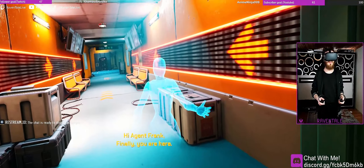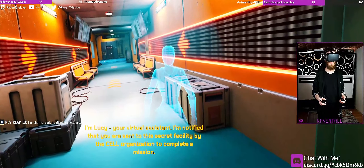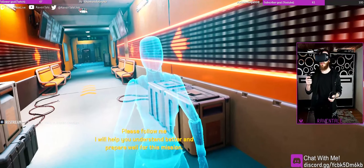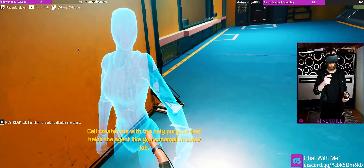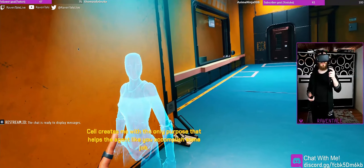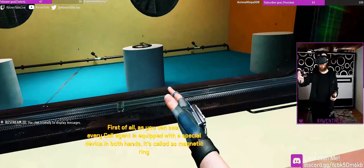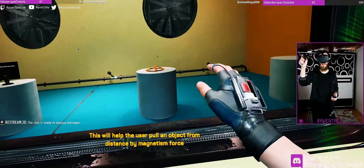Hi, I'm Lucy, your virtual assistant. I'm notified that you were sent to this secret facility by the CELL organization to complete a mission. Every CELL agent is equipped with a special device in both hands — it's called a magnetic ring. This will help the user pull an object from a distance by magnetic force.